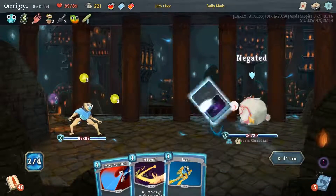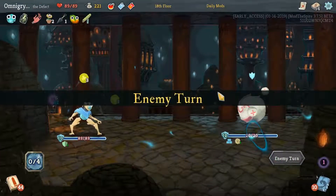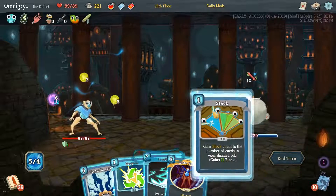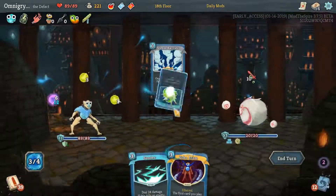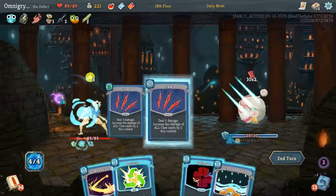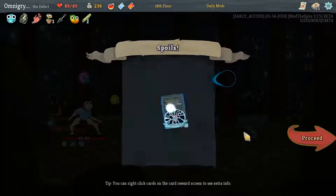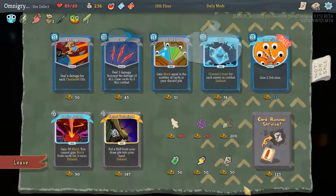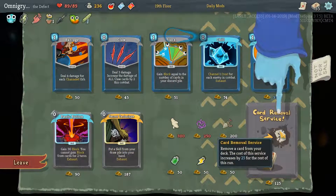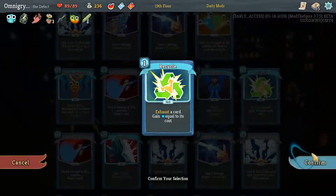Ball Lightning. Should have Beam-Selled first — it didn't matter though. He's going to block up for 20, but we can deal 20 a turn. If I play Stack and recycle Steam Barrier, I can play Echo Form and then play Sunder. We block all his damage and I've got Echo Form active — so I'll play two Claws. When you break an enemy's block, apply two Vulnerable — that's pretty nice. Alternatively, I remove another bad card from my deck.